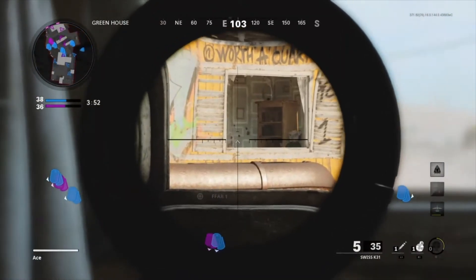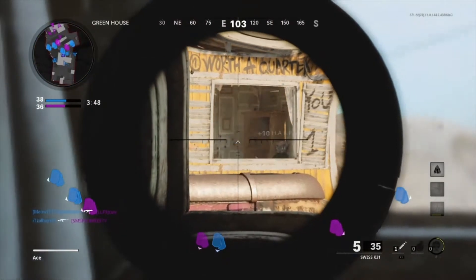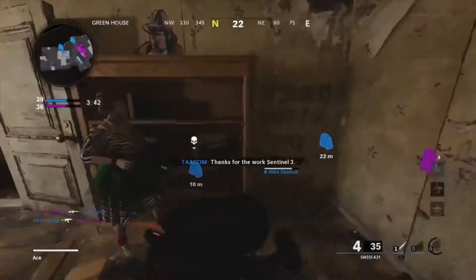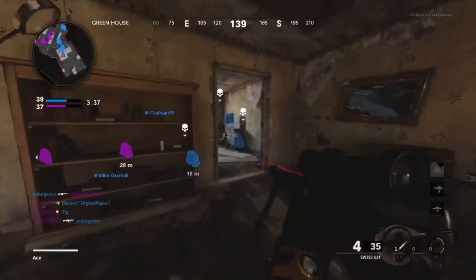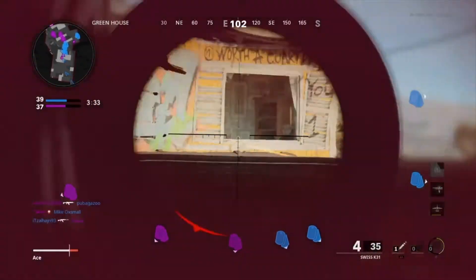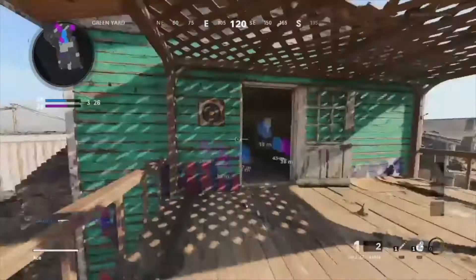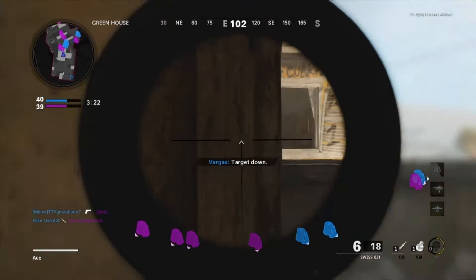Damn it, I missed. Why am I trying to wall bang this thing? I'm not gonna get a kill through the wall as a headshot. These hit markers are so frustrating. Sometimes this game can be frustrating, that's for sure. Frustrating to the max.